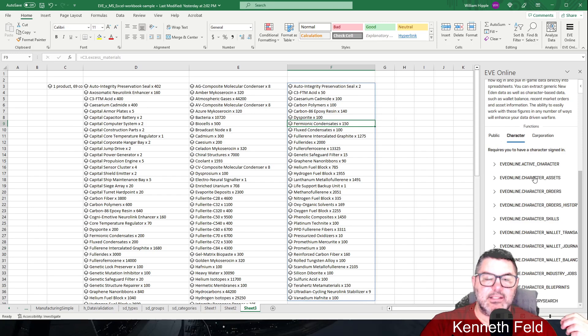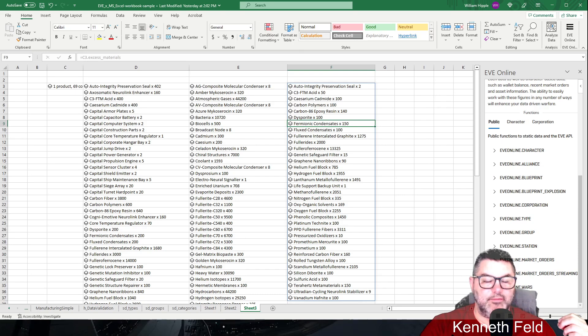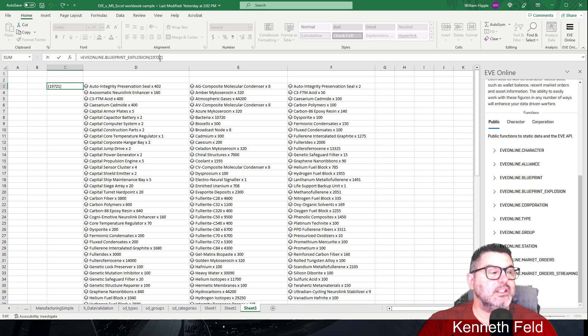Regarding live prices: there is a market order streaming option listed, but I'm not sure if it's been activated yet. We can go over that in a minute. The reason you might see 'name' as a result is probably because you're not putting in the right type ID.